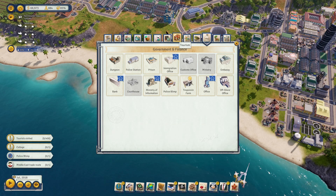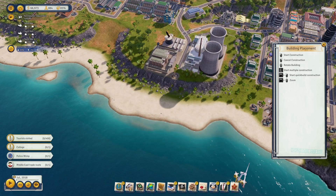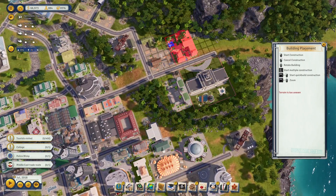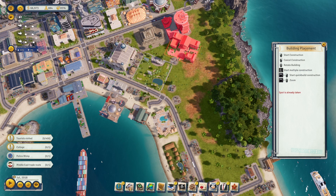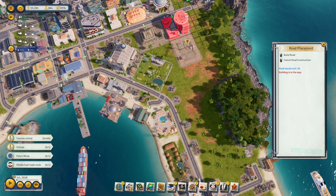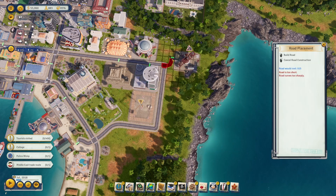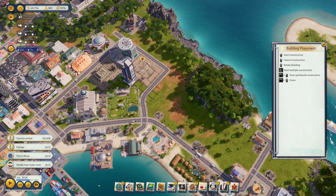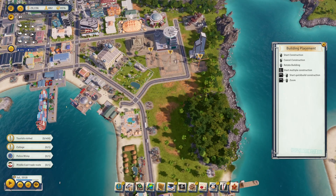Let's get that built. I'll go to schools, unlock the college, and put it over here. We'll make a little alcove and build this out. I also want a couple of offices, so I'll put those in this little area as well.